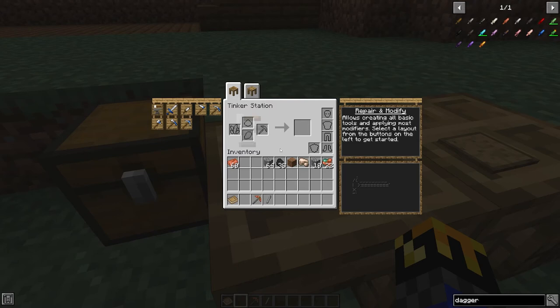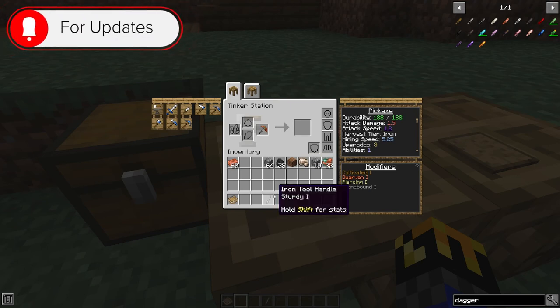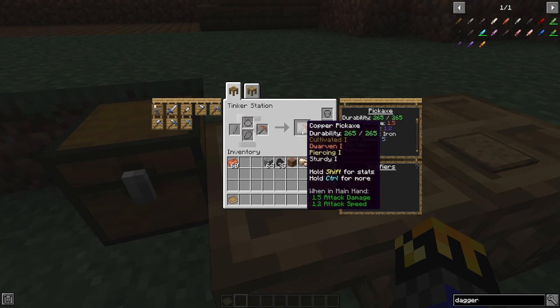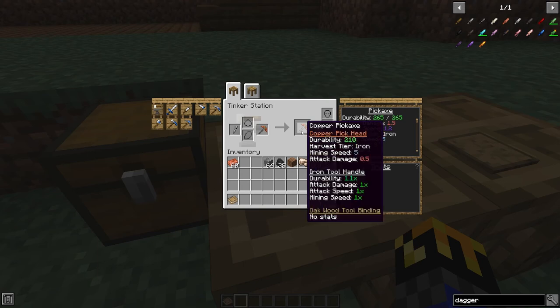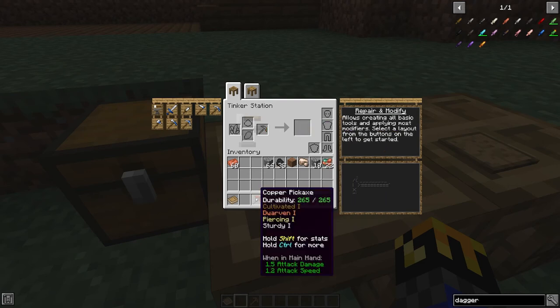You can also upgrade your tools by using various other parts, as long as it was made in the original construction of said tool. One thing to note is you need to make sure your tool has full durability before you will be able to upgrade it. So with our newly repaired copper pickaxe, I can take, let's say, one iron and turn it into an iron tool handle. I can place it in any of the three slots, and I now have a copper pickaxe with an iron tool handle. Though in reality, to actually make the iron tool handle you need to use something we will go over in a later video — for right now I'm just using it as an example.